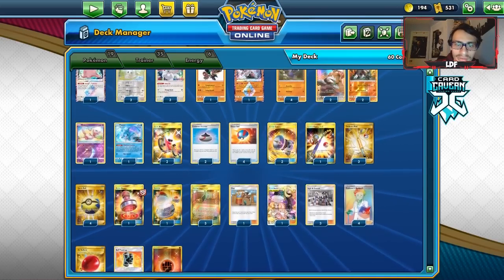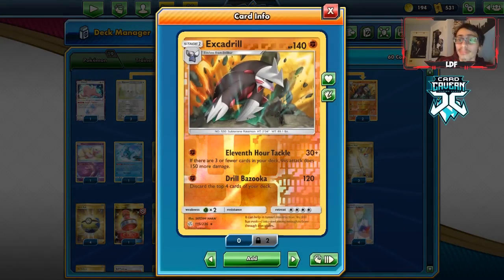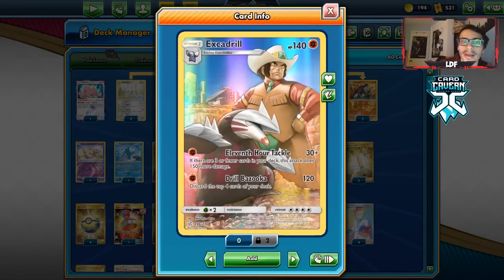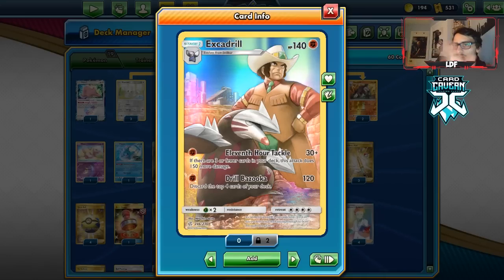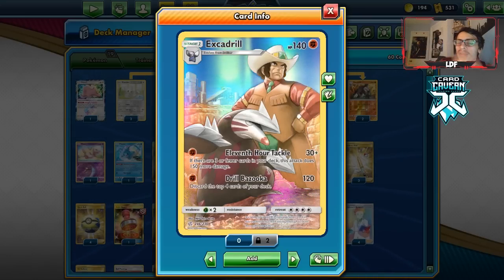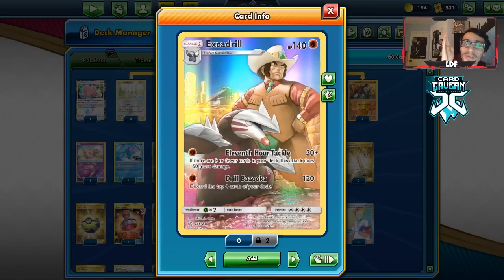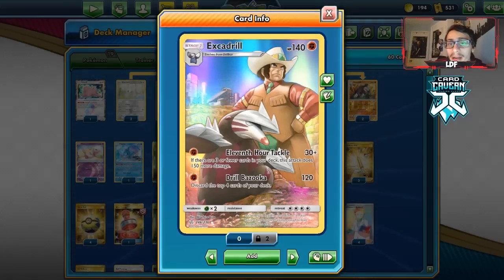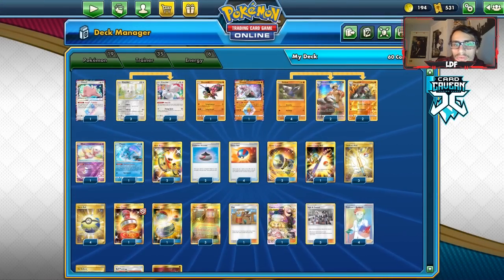Let's look at the list here. The meta has shifted with the new set and Pikachu & Zekrom is back to being a pretty popular deck again — this deck already has a great advantage against PikaRom, giving it more reason to see play. Now, is it great? No, because it does lose to Mill pretty easily, since your whole strategy is trying to use 11th Hour Tackle and put your deck down pretty low, controlling your top deck with Ordinary Rod and Cinccino so you don't deck out.